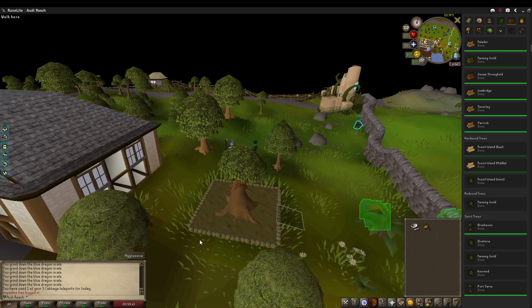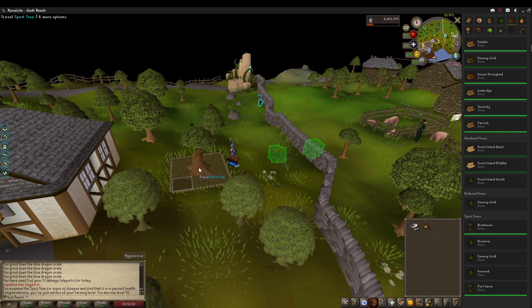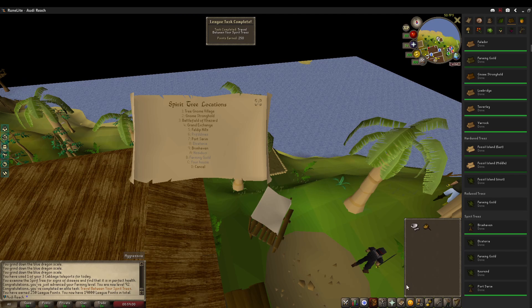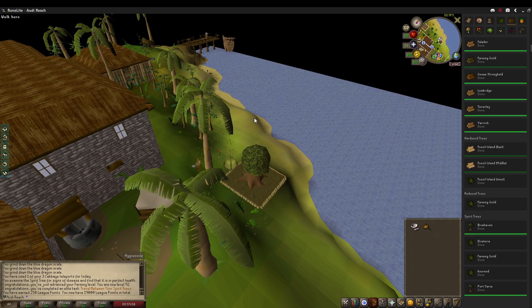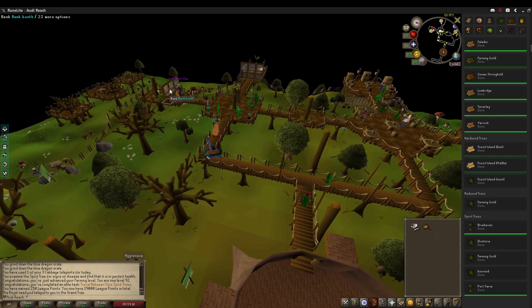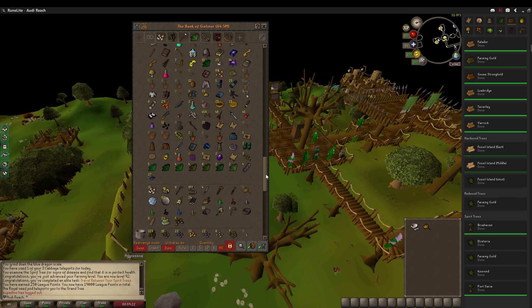I'm going to go to Elder Chaos Druids now. Our second Spirit Tree has finally finished growing, so we're going to check the health, nab that sweet XP drop, and travel between here and Brimhaven for 250 points - 19,000 now. I've got an Iron Dragon task. I'm going to try to see how truly horrible they are before coming to a consensus on whether to block them. Tasks I want to ban are basically the ones that take the longest and are also the least rewarding. I'll try Iron Dragons - they can drop a Visage which we'll eventually need for a task.